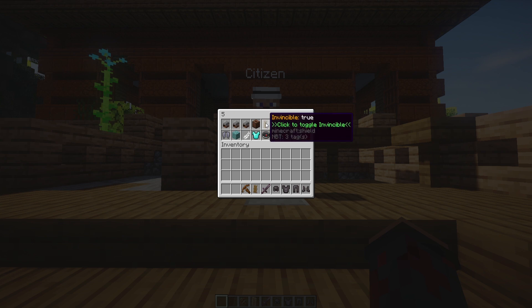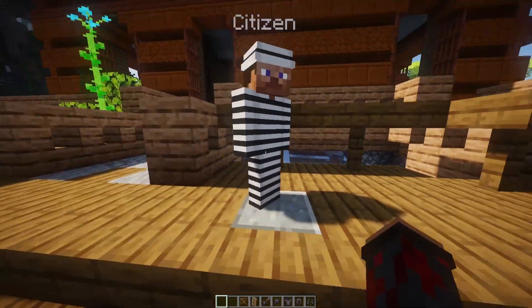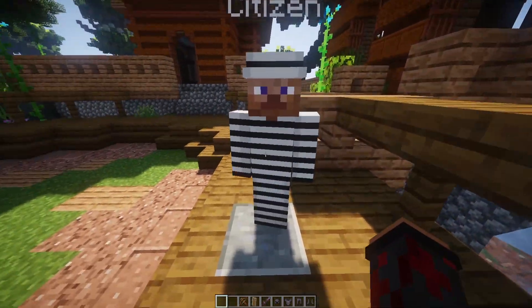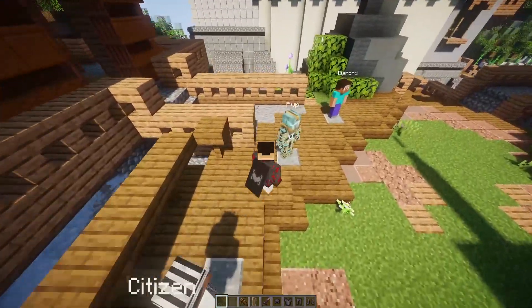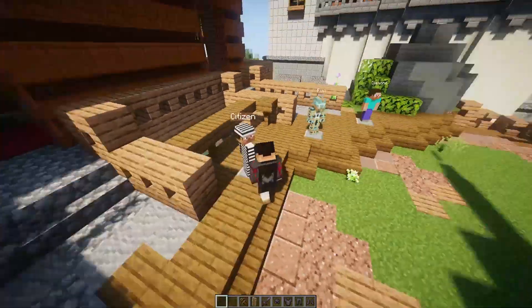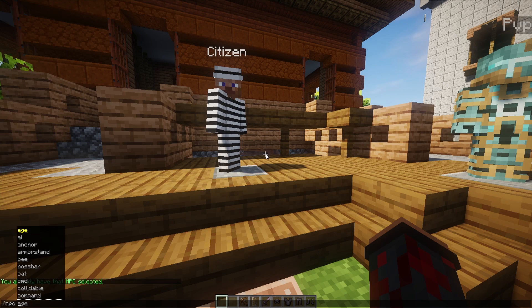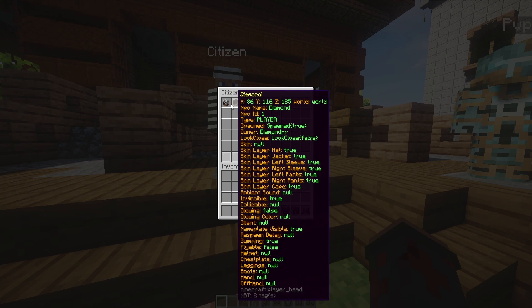There's also invincible — true or false — and this does hook into Sentinel, so the best use case would be invincible for NPCs that can attack you or not. There's also glowing and just a default option. As you can see, looking is now functionally working. Collision isn't too much of a problem — you can still see a little bit but that's just how it works.